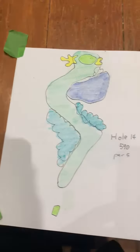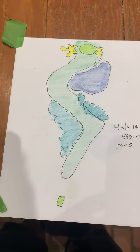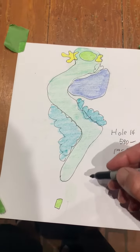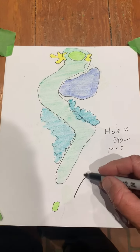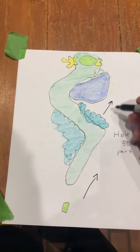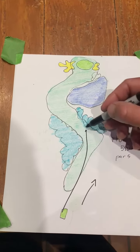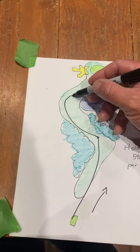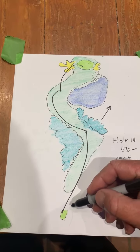You'll notice it on almost all the par fives — this is hole 14, 590 yards. They're almost all like double dog-legs. The wind is kind of there somewhere. They want you to play the hole in here, then lay up down into here, and then play a wedge into the green.